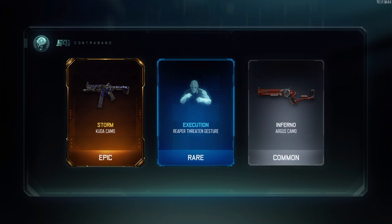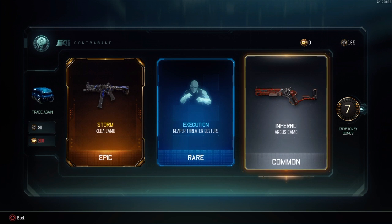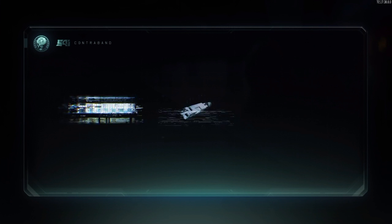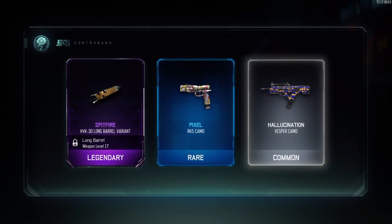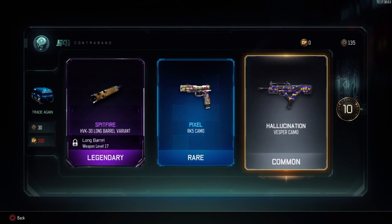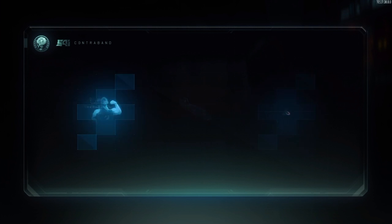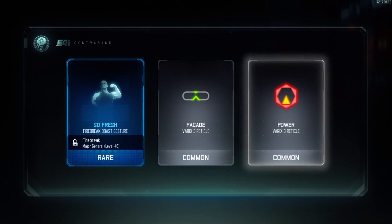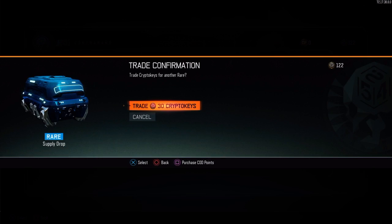Oh snap, I got Storm for my Kuda — let's go! All right, let's open another one guys. Okay, we got... all right, let's open another one. This is our third one — we got So Fresh, Facade, and Power. All right, this is our fourth one.